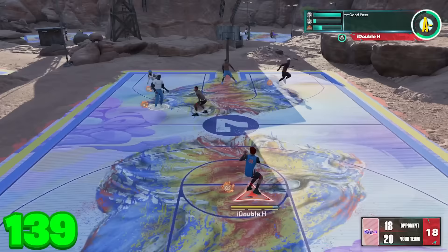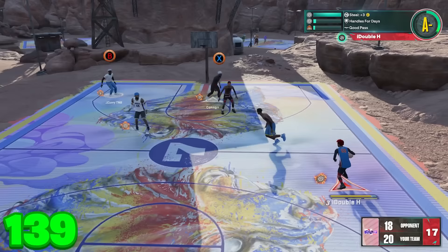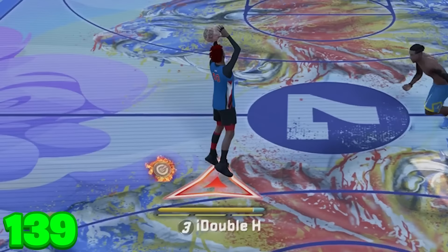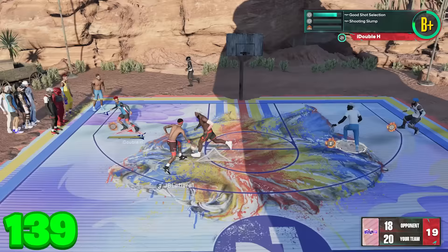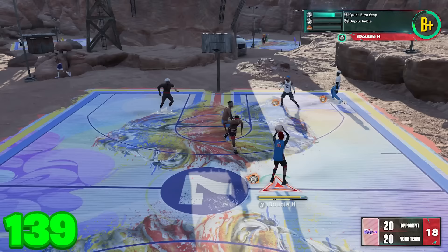I try to shoot even deeper but it gives me a chuck animation, so you can't get a standstill shot from there. I think we may have found the deepest point you can still time your shot — because those chuck animations don't give you a release meter, you can't get slightly early or late. I test it again and confirm: just before that spot gives a standstill; just past it gives a chuck. Even at that maximum standstill range, two defenders in front of me — still green. Yellow contest — doesn't matter.